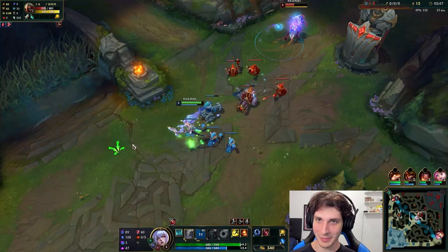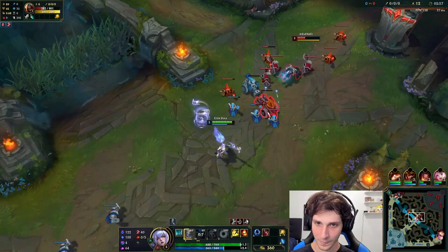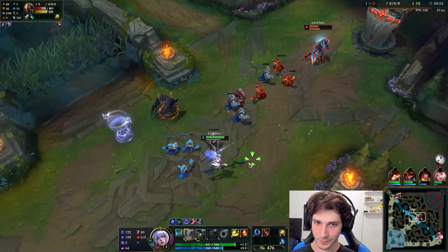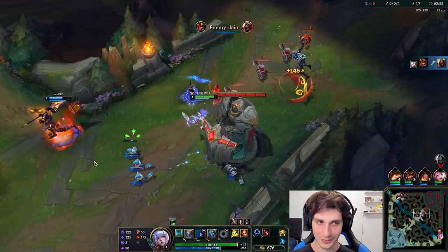We're going to be maxing our W second, which surprisingly is doing a lot of damage. I thought they nerfed this ability, but every time I press it, Zed just gets chunked. Let's see if we can kill him here — that tornado looks scary, it sounds like a flurry of robotic parts flying everywhere. And if I land this on him I'm pretty sure I kill him. Is he dead? Okay, he's dead. Yay.